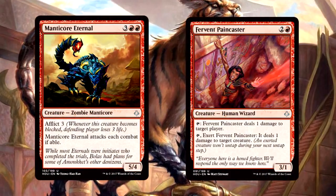The other two red uncommons I have to mention are Manticore Eternal and Fervent Paincaster. I believe both of these are first-pick worthy, especially if you're rare-drafted out. Red uncommons have a ton of depth and these two should not be discounted. The Manticore just wins games on its own, and the Paincaster ends up oppressing anything with one toughness even with exert. Both are great.